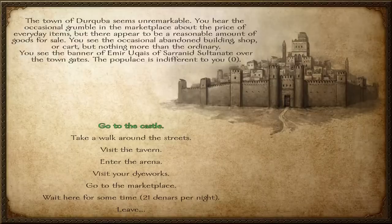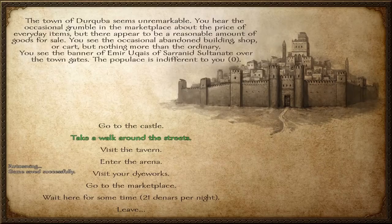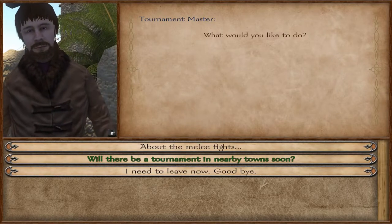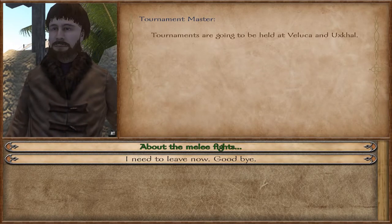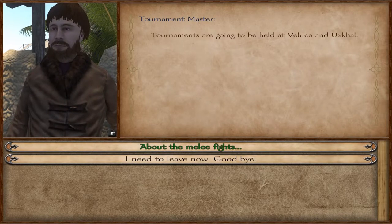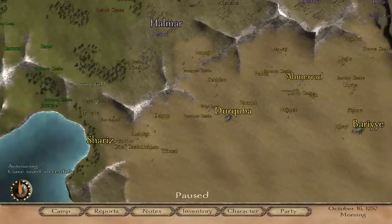Here's a way you can make that 10k. Go into any big city, enter their arena, and talk to the tournament master. Ask 'Will there be a tournament in a nearby town soon?' He'll give you locations where tournaments are happening. Sometimes he won't give you any, but cycle through a day or two and he'll most likely tell you — tournaments are happening all the time. Right now they're held at Valuca and Nuke's Hall.